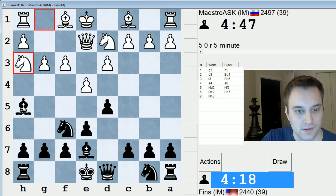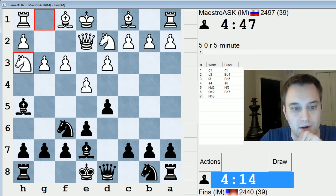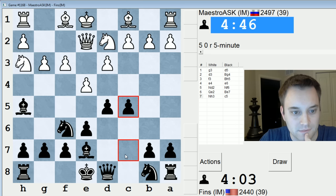I'm actually going to consider... okay, so if I take on e4, he has to take with this pawn. Knight c6, and he'd play c3 almost certainly. Let's just do c5. I think this is fine.